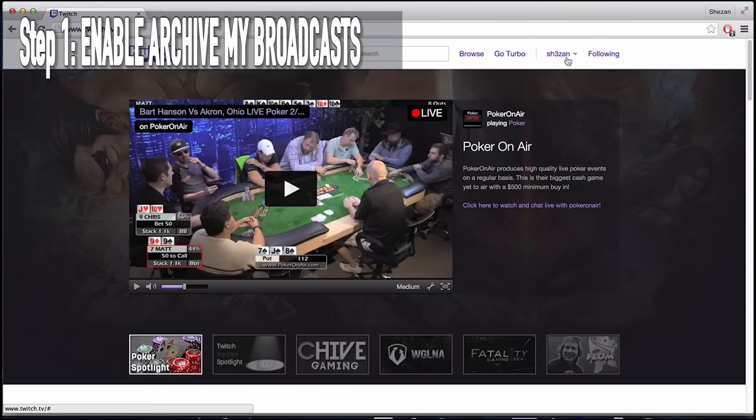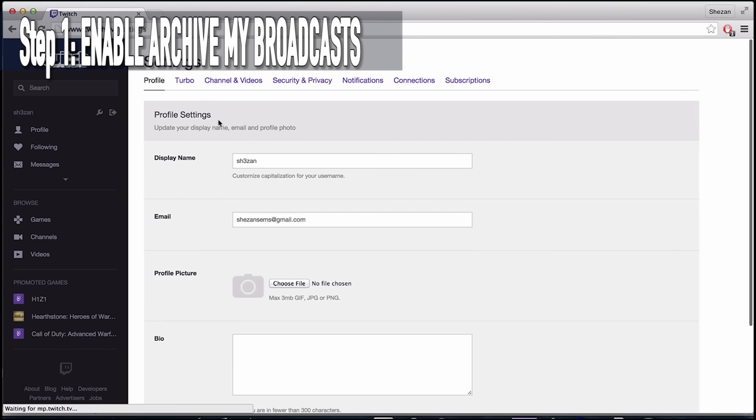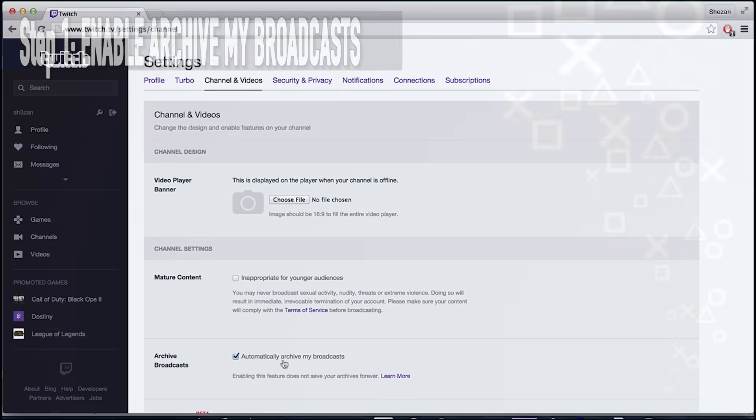First, you need to login to your Twitch account. Then on the upper right corner, you should see your username. Click on it, go to Settings, then go to Channel and Videos, then enable 'Automatically archive my broadcast'.